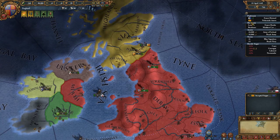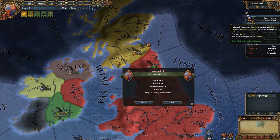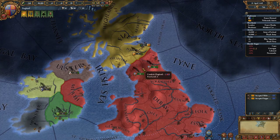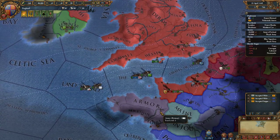Our two diplomats are currently tied up trying to fabricate claims against Scotland and Connacht respectively. The supply limit on both of these provinces is fine to support two stacks of 18 troops, so you haven't got to worry too much about that.